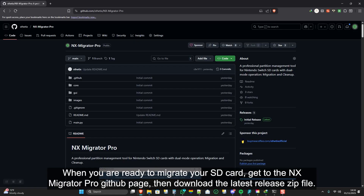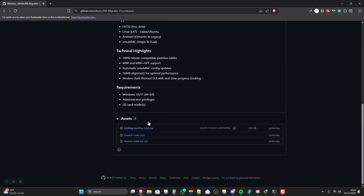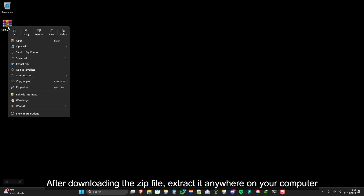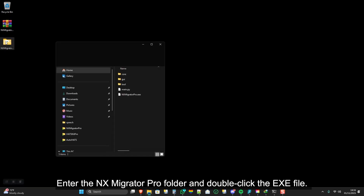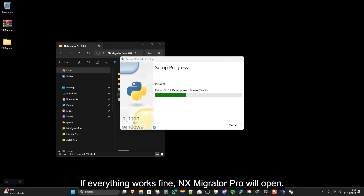When you are ready to migrate your SD card, go to the NX Migrator Pro GitHub page and download the latest released zip file. After downloading the zip file, extract it anywhere on your computer. Enter the NX Migrator Pro folder and double-click the .exe file. This Python launcher will scan and automatically install Python and other necessary dependencies on your computer. If everything works fine, NX Migrator Pro will open.